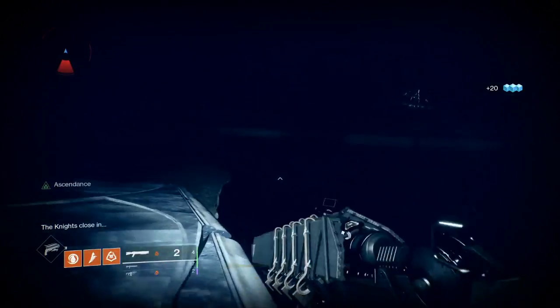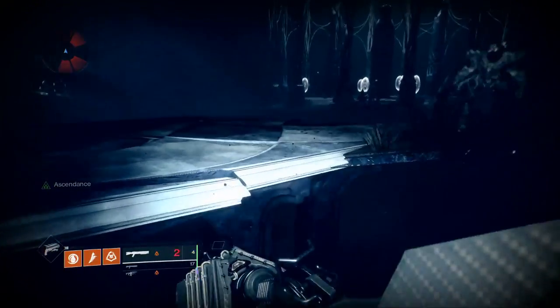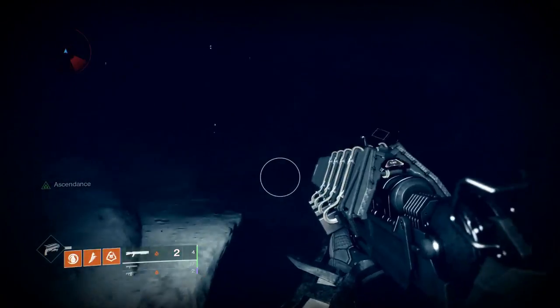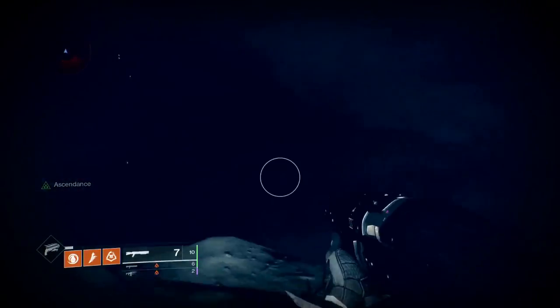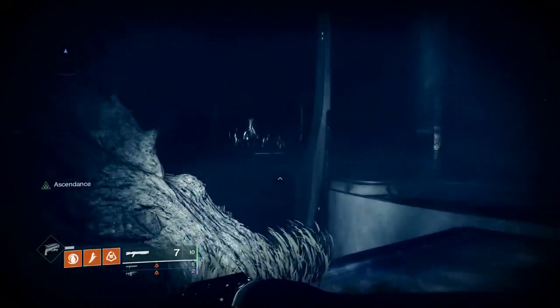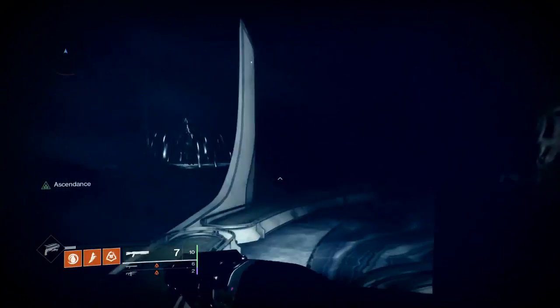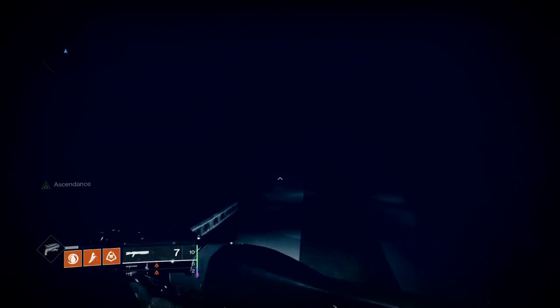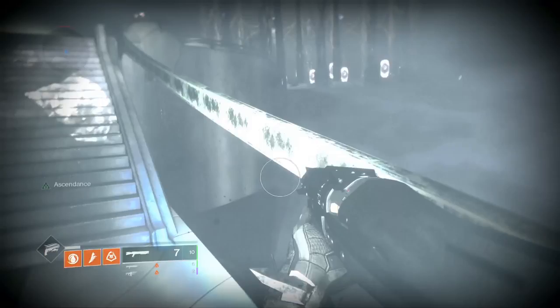Running two shotguns makes it really easy to take these blights out. I run the Perfect Paradox for the primary and the Achilles for secondary because they are the faster shooting. There are also three ascendant knights in this challenge and they can take you out pretty quick if you are a lower light level, so try to keep moving as best you can.